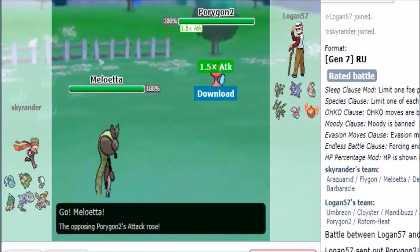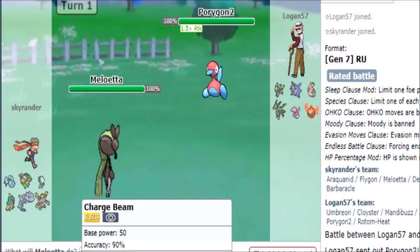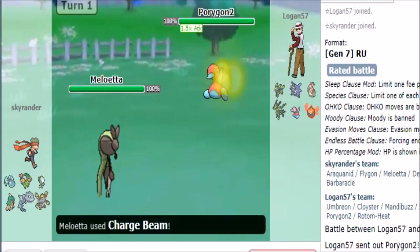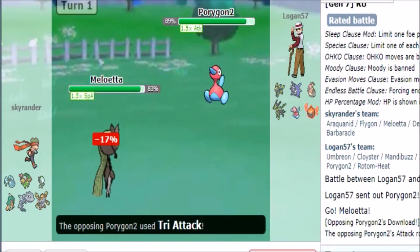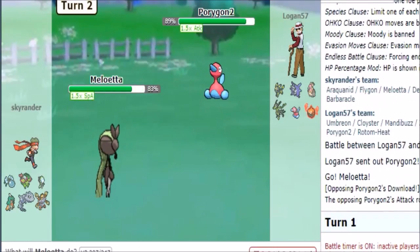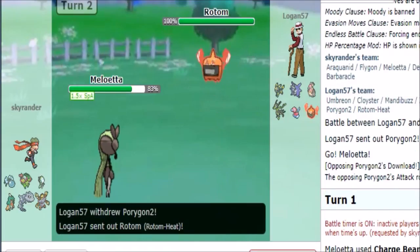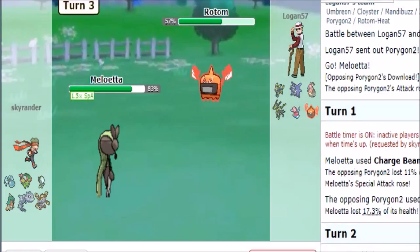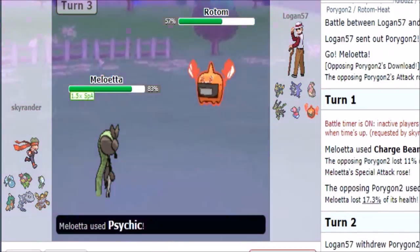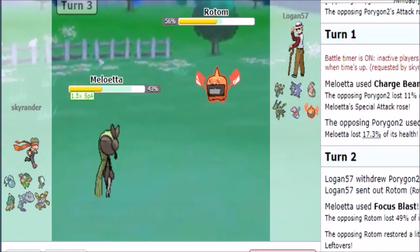Porygon gets an attack raise. I can go for a Charge Beam on Finker freely and get my special attack up — guaranteed. Tri-Attack is his way of maneuvering around me. Clearly that wasn't what he was expecting as we go for Focus Blast here — Rotom comes in. We do damage! We're gonna not knock him out so that's unfortunate. Pain Split — really? That kind of stinks.